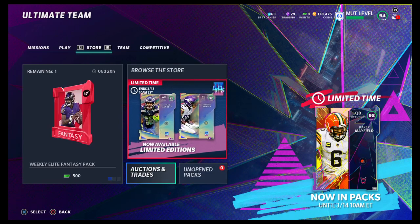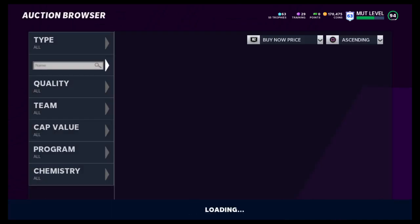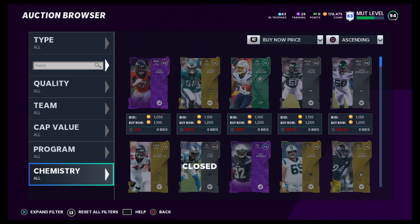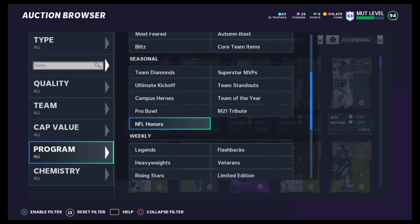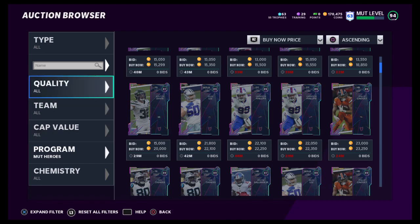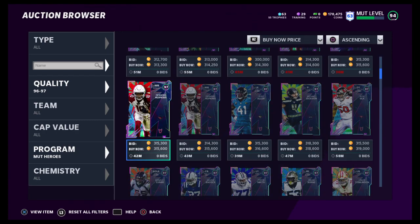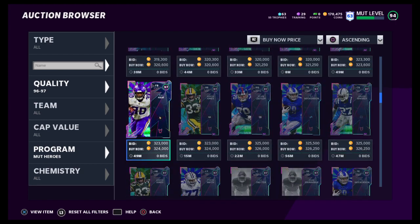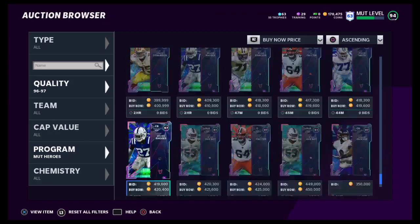Did they drop new cards? They did drop that bigger maybe on L2D, which is interesting — not a bad card, I've heard. Let's go check and see if there are any new ones. I doubt that they dropped any new ones; it's hard to believe they would because there's already a ton in there. I'm not seeing anybody new. Can be good and bad — obviously we want more content, but everybody's going to be running Mutt Heroes just like they're running Team of the Years. Don't talk about my top three because two of them are Team of the Years.